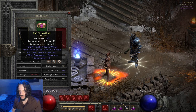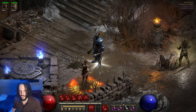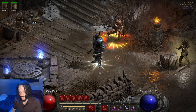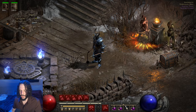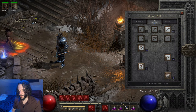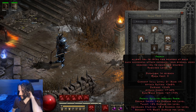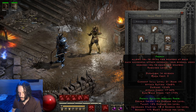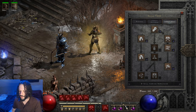She runs faster, shoots faster, and gets a little life back. The Runwalk helps because she needs to keep up with us and it's kind of hard for her sometimes when we're using Frenzy. Frenzy with two-handed weapons gives us run walk and attack speed and all that, so when we get going we run really fast and our Rogue sometimes falls behind.